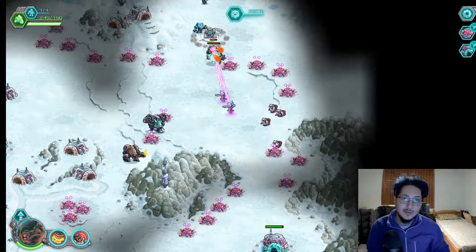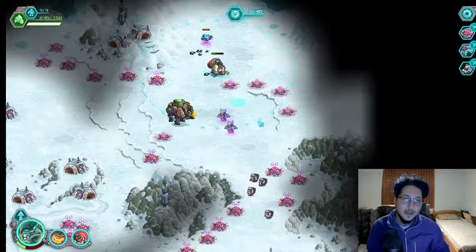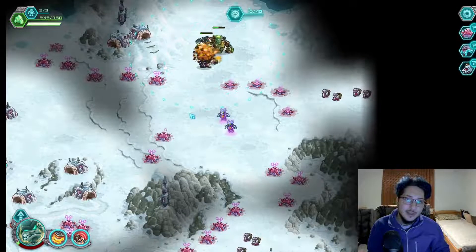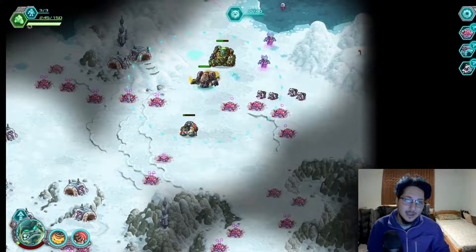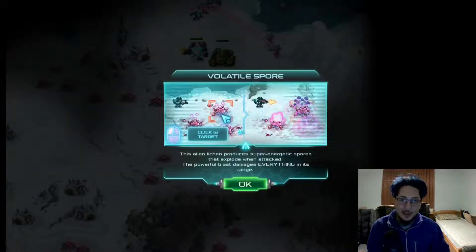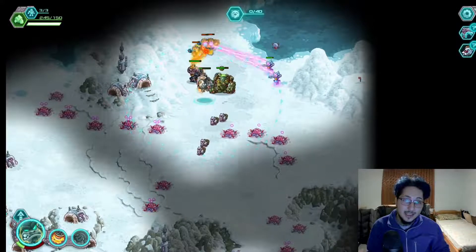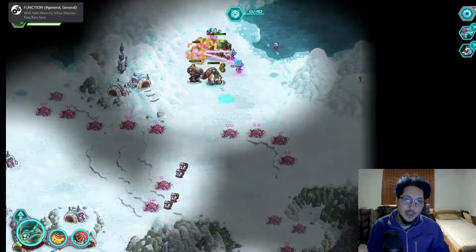Also, Discord pings again — why do I forget to put my Discord on Do Not Disturb sometimes? We also have to be careful around these things. They're called Volatile Spores — if you destroy them they create a big explosion that damages units, including your own allies. If your allies get caught in that, good luck recovering because the damage is quite severe.